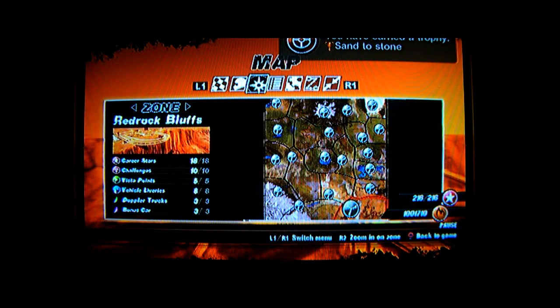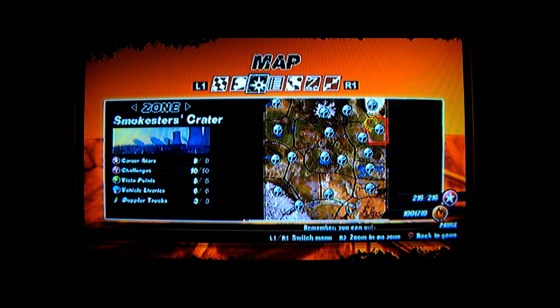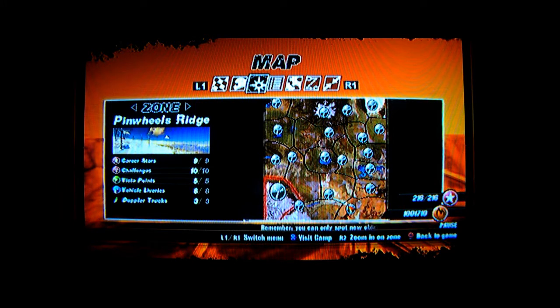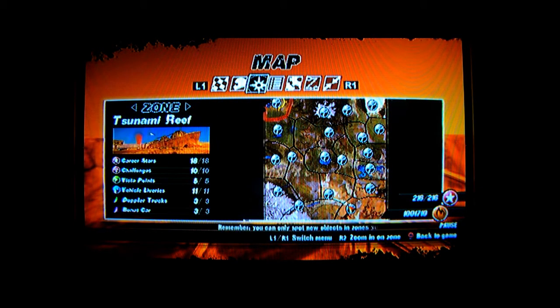I currently did the Tsunami Reef to Red Rock Bluffs route. The other two hidden trophies are from White Flats to Pinwheel Ridge Camp, and from Offshore Shack to Tsunami Reef.